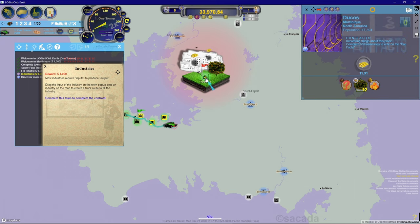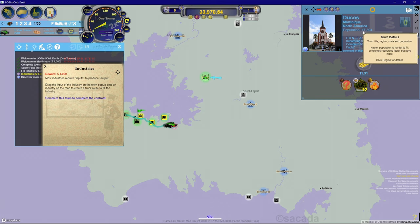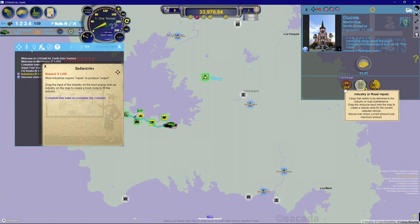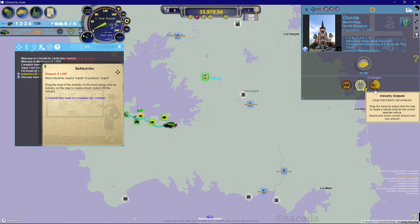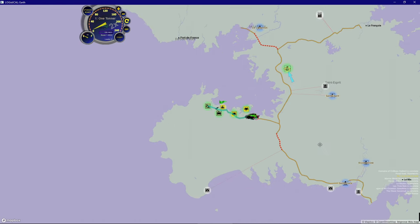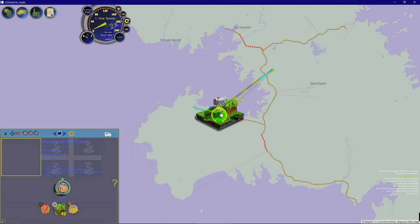Let's click on Dukos and see what he needs - he needs sugar cane. This guy has a population of 17,000 so it's consuming sugar cane as we deliver it. We need to do about 11.31 tons. If we provide fertilizer this site is going to give us oranges. Let's go deliver that sugar cane. If I didn't know which town had it, I can just click and drag and it shows me right where it is - House of Cane.